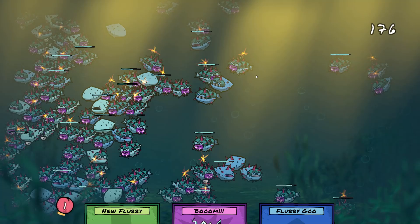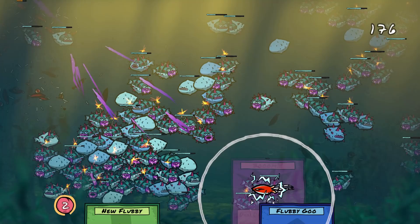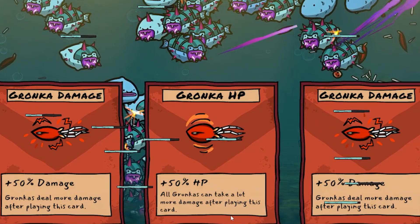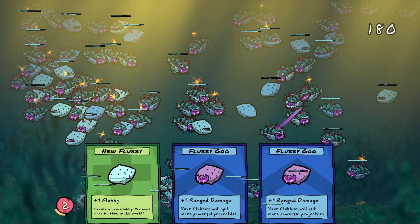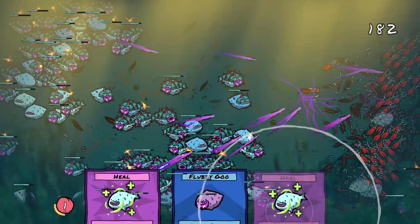We're coming from top left and bottom right - where's the weakest part? Maybe bottom right, maybe top left, or maybe they don't need me. Maybe the Flubbies are doing okay on their own. I'm going to give all of you guys some mouths because you are missing mouths. More Flubby Goo please. What do we do here? We've got to choose between damage and hit points - I'm guessing damage because if they're weak I can still kill them. It's not ideal though.